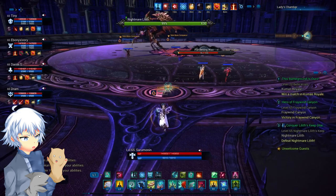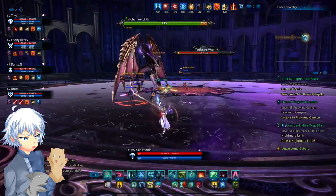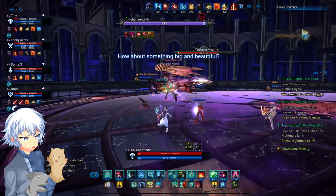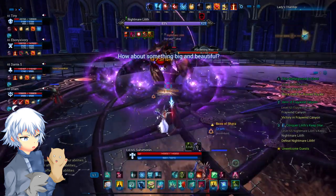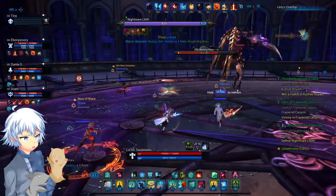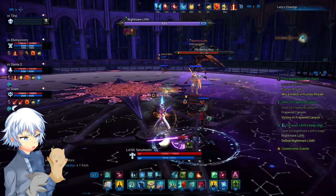Now Lilith. This dumb bitch. There are two or three very important mechanics that have changed since normal mode, but as a refresher I'll cover some of the same ones. When she says something like 'how about something big and beautiful, baby,' she summons these big purple balls. Honestly, just get the hell out of the way. Don't trust the gap between the AoEs — they are liars and deceivers. Just run far away and pray to RNGsus and hope to god you get away fast, then go back and attack.